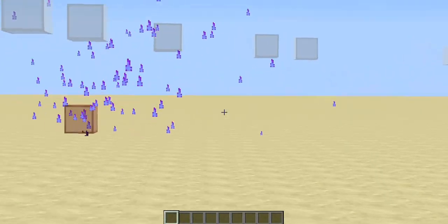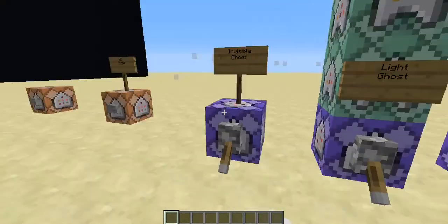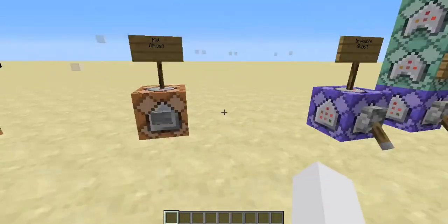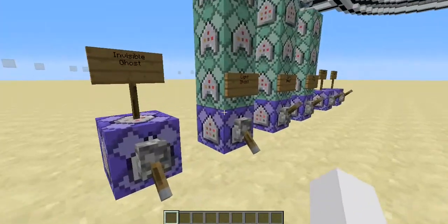Ignore that the fire is purple — I have the resource pack on, it changes the color of fire. So I'm going to kill him. Now I'm going to show you how it works. Basically, it's just a bat that has a block being set to it.